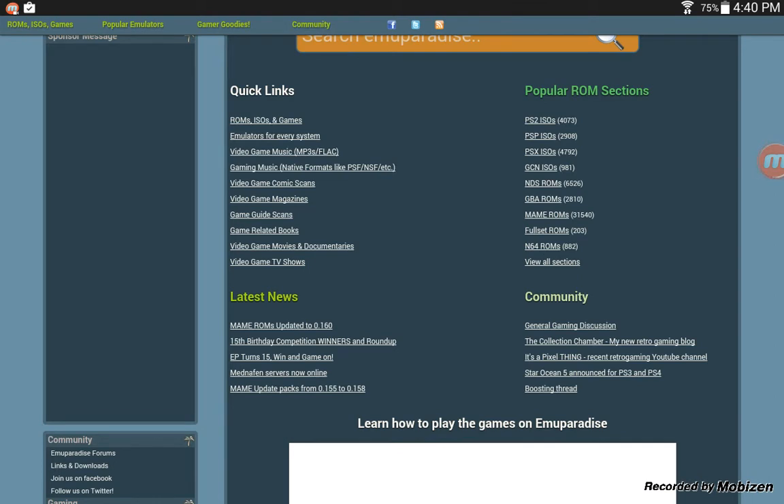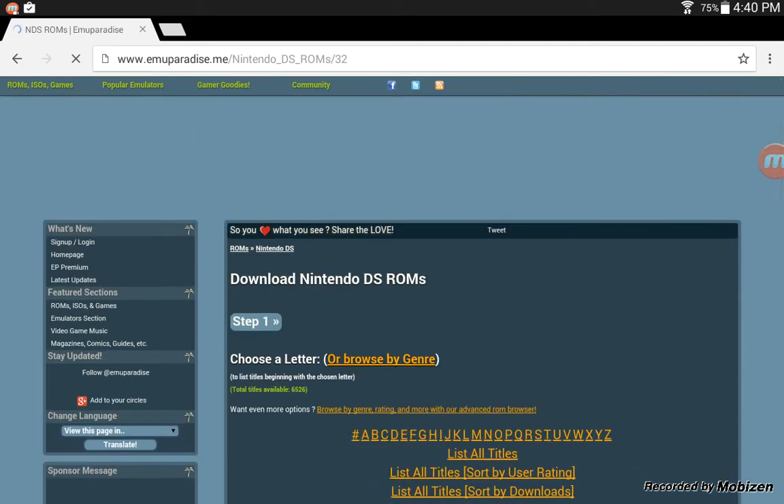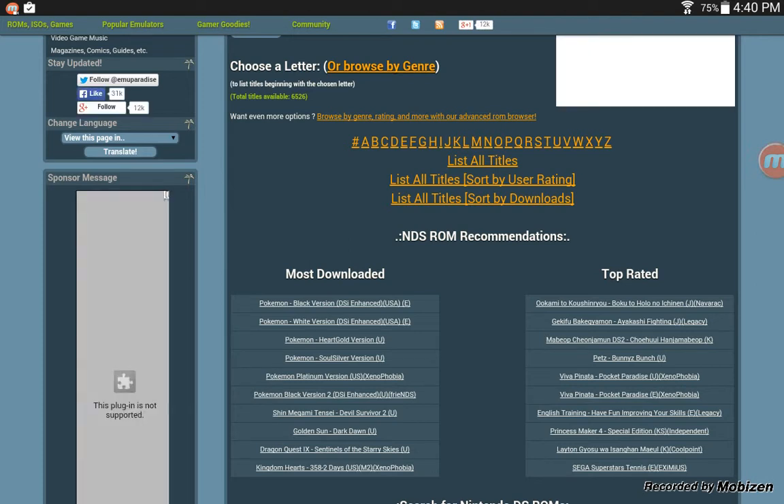What we want is Nintendo DS ROMs, basically. Go in here, pick what game you want. If it says E, it's in Europe; if it says K, it's Korean; if it has J, it's Japanese; if it's U, it's US.